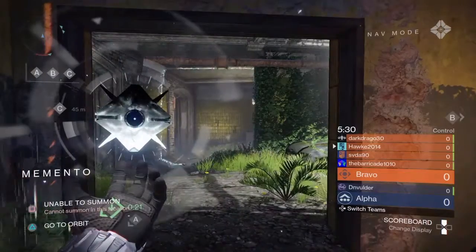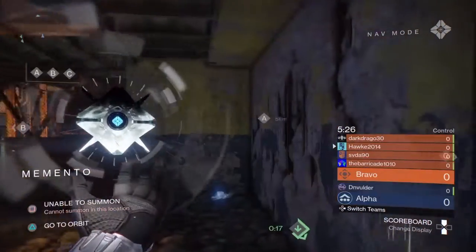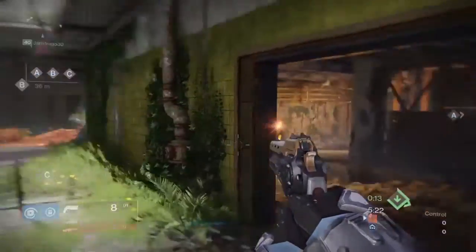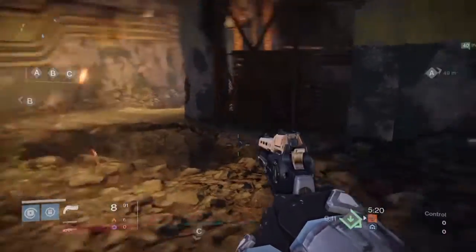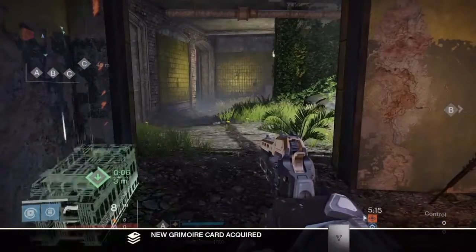And here we are on Memento. This ghost will be closest to B, in the left-handed hallway coming from B. So we'll pick this up and we'll move onto the next one.